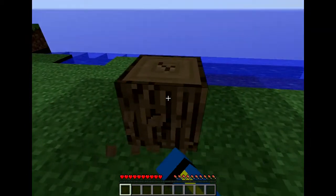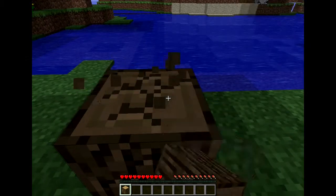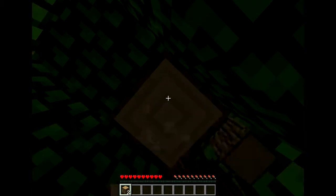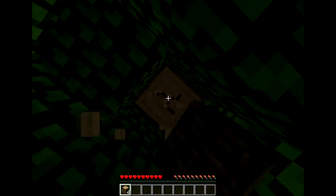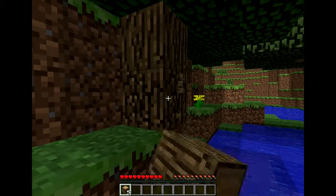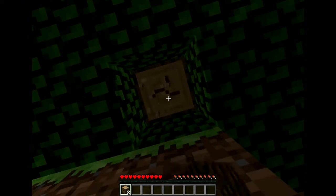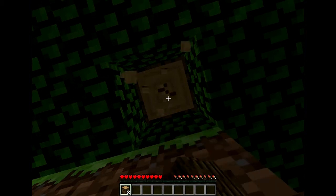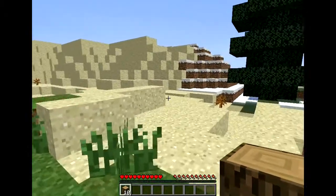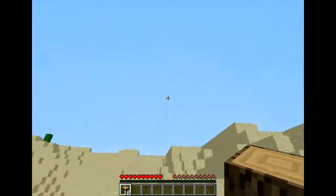Let's get some wood. All right, got some wood. There's a mixture of biomes there — sand, grass, and snow. Perfect place to build a home.